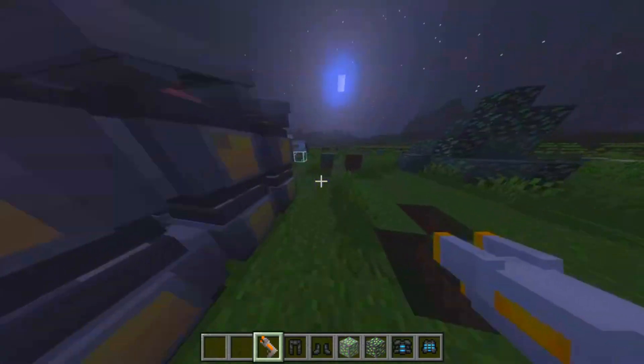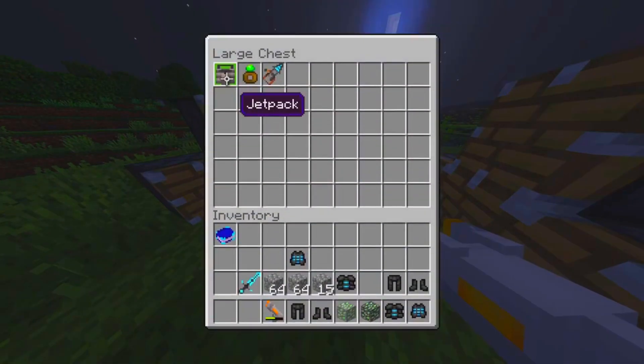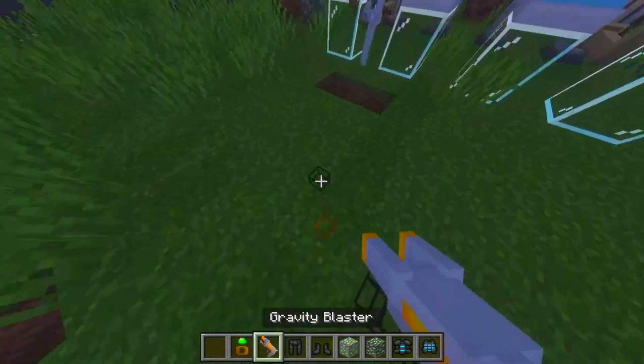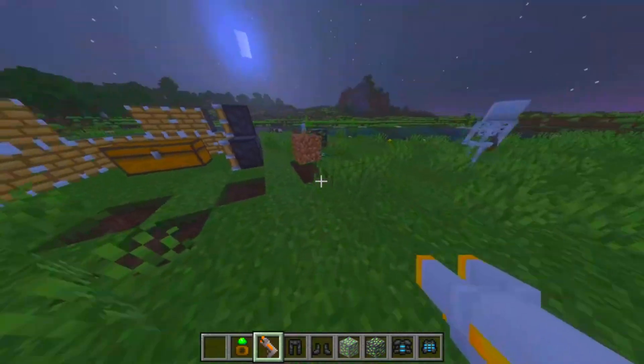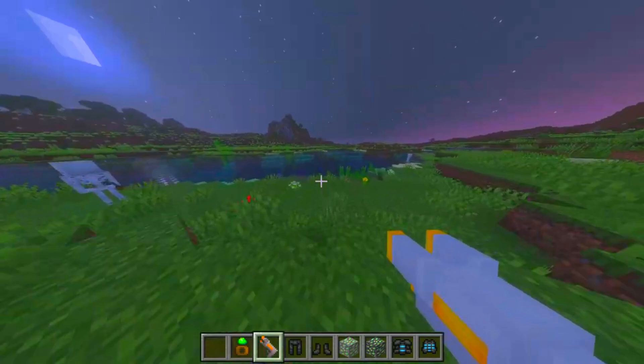This new add-on is spectacular — the gravity is amazing. Imagine you can see where the ores are with the uranium ring, and if you don't want to go down there, you just use the gravity blaster to pull them up. Like, that's just crazy!